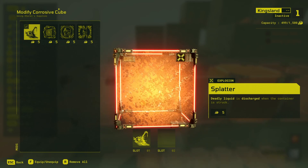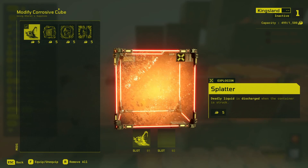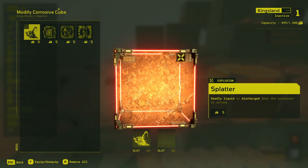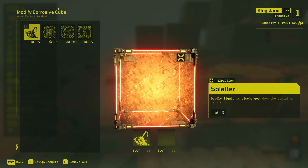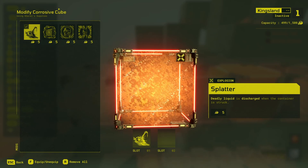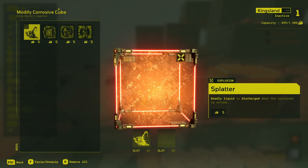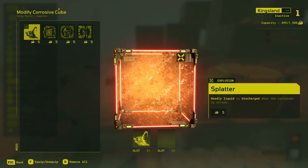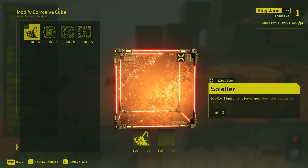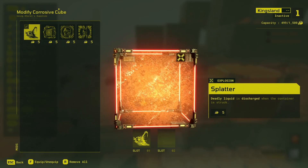Splatter is best used in conjunction with lots of corrosive cubes and in areas where your traps will trigger it, or where you can expect the raider to fire through a corrosive cube at close range. That acid stacks the damage timer with that of a corrosive cube — so if the acid hits the raider and they move directly into a corrosive cube, that damage timer will not reset and it will count towards the three quarters of a second needed to kill the raider.